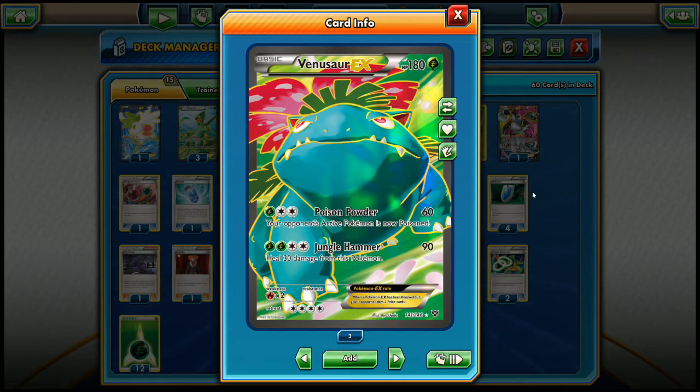If you want to skip the deck analysis, just click the annotation on the top left of the screen and that will take you straight to the battles. The deck here is based around Venusaur EX, Mega Venusaur EX, Sceptile EX, and Mega Sceptile EX.